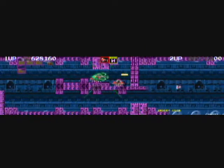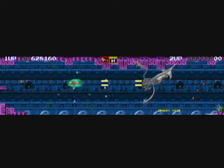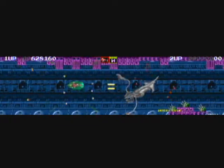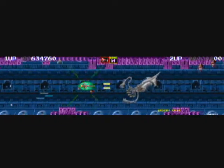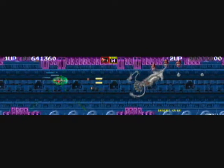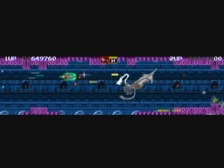There's that smart bomb thing. I probably could have taken out this giant squid with it. There will often be mini-bosses or sub-bosses partway through the zones.